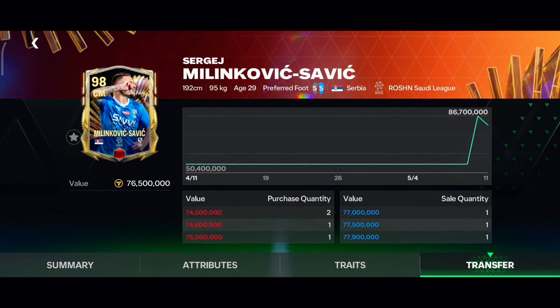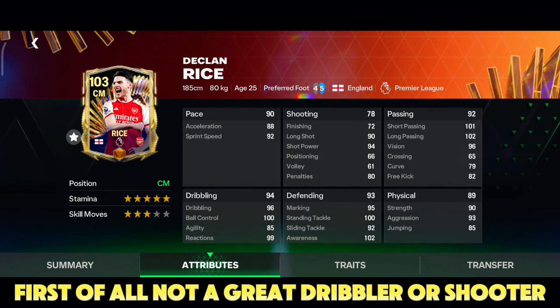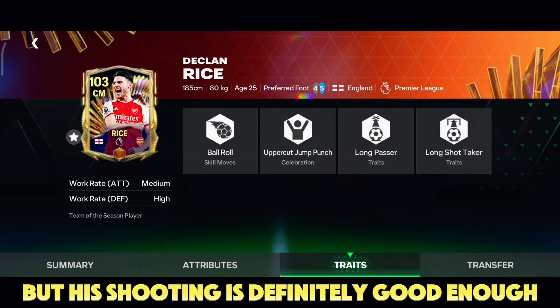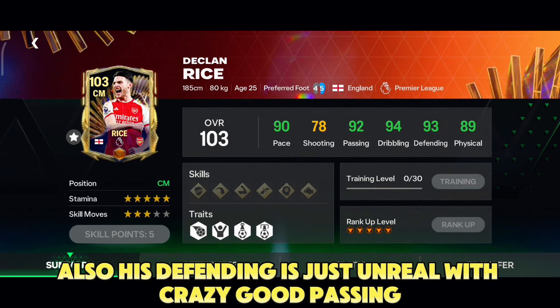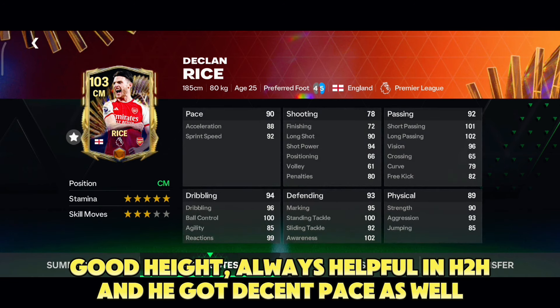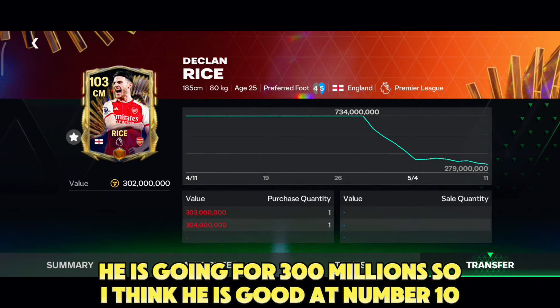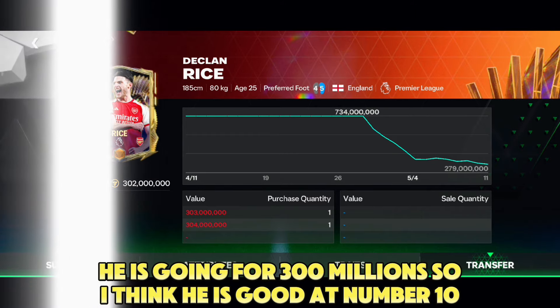Now let's move on to the top 10 best cards. At number 10 I have Rice — not a great dribbler, but his shooting is definitely good enough, his defending is just unreal, with crazy good passing and good height, always helpful in H2H. He's got decent pace as well and his in-game performance is really good. He is going for 300 millions, so I think he is good at number 10.